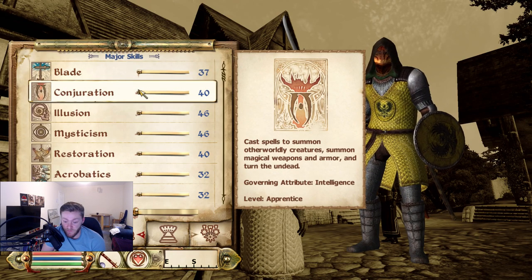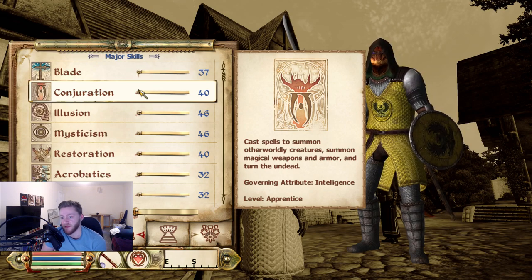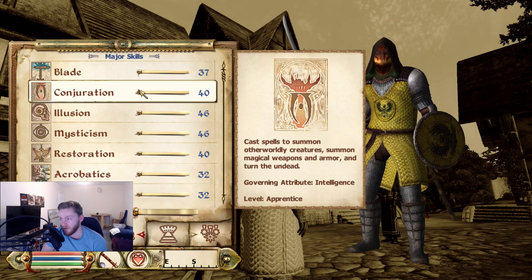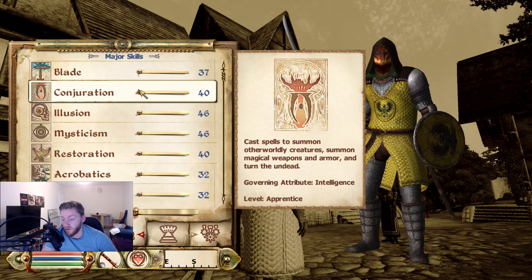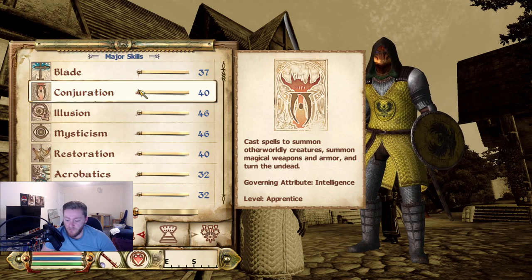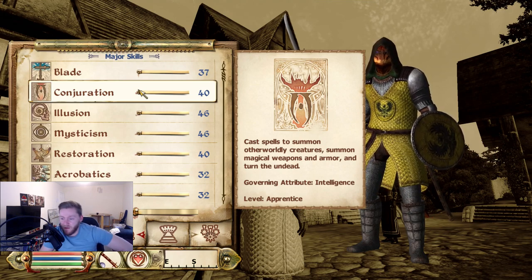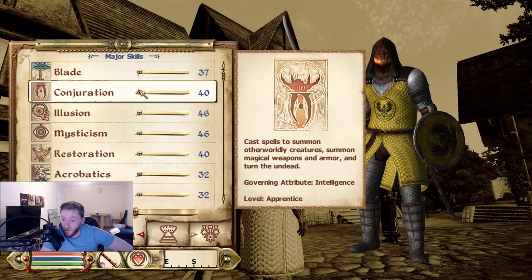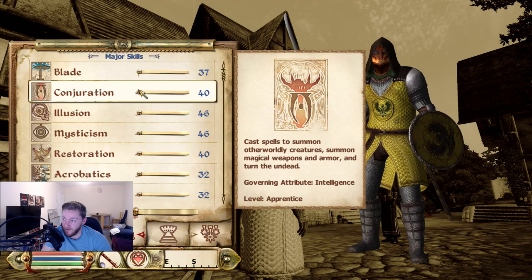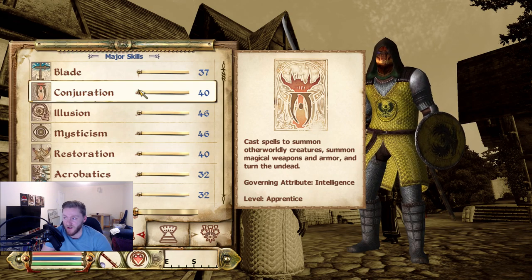Next we have Conjuration. You can summon undead and daedric enemies — scamps, atronachs, zombies, wraiths, daedric spiders, loads of cool things. You can also summon weapons and armor, which is pretty cool because the damage of these weapons can be quite lethal. But mainly people just use conjuration to summon monsters to give them a little bit of help in battle. There are also spells that will turn undead, which basically means you can't use fear on undead enemies because they're dead. So you need alternative spells — like banishment spells — to make them run away.